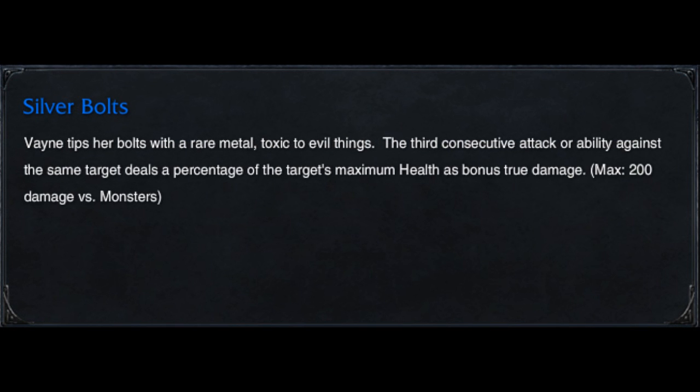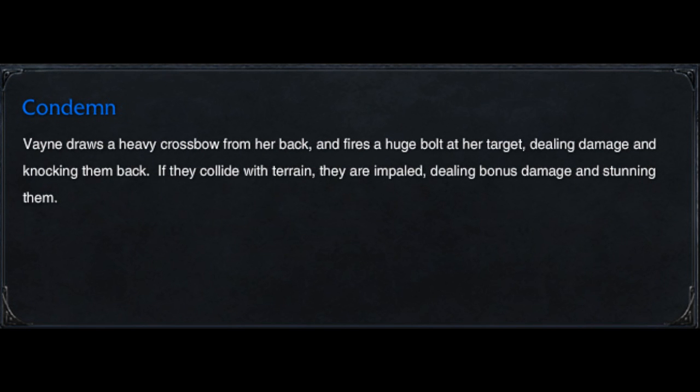Her W is a spell that, after hitting the enemy three times, she'll deal true damage. This is really good against champions such as Alistar or champions with high HP.